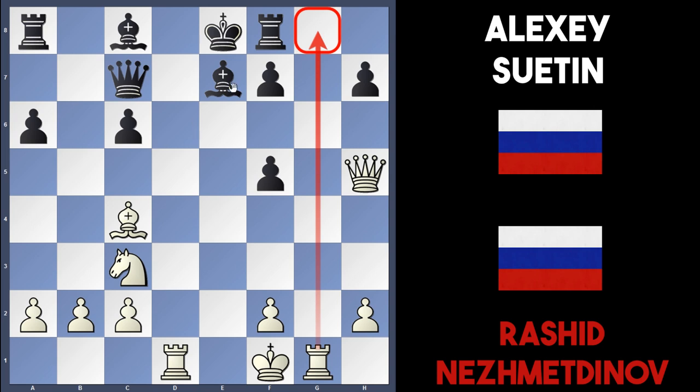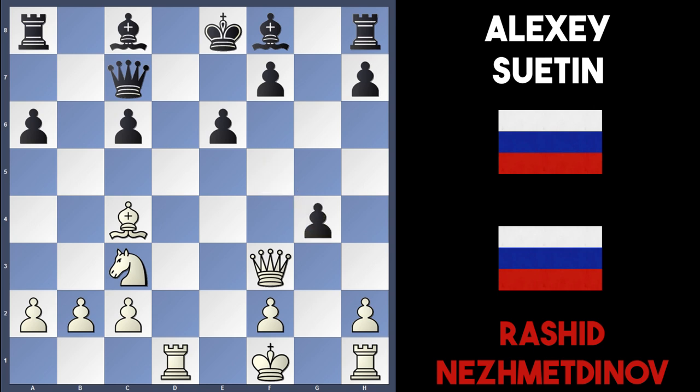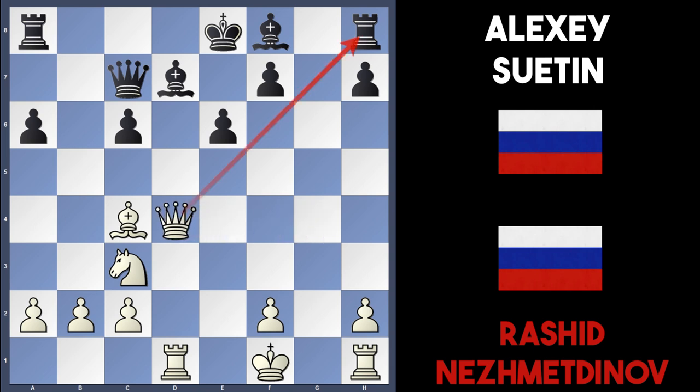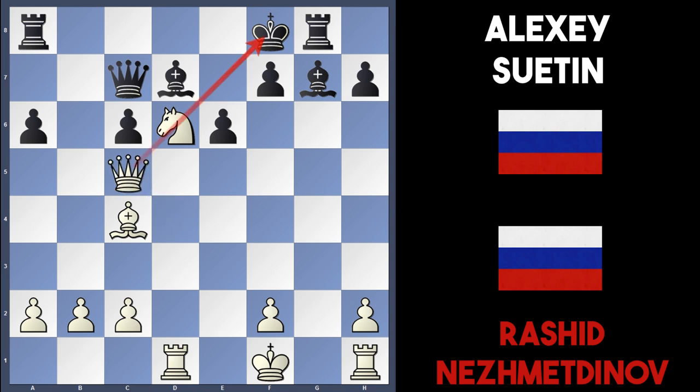Black is pretty much forced to capture — f takes g4 was played, Nesmetinov recaptured with queen takes g4. The next move is a bit suicidal: the bishop on c8 is protecting the e6 pawn, which protects the king and holds black's position together. In the game, bishop to b7 was played. Nesmetinov thought bishop d7 was better — not much better, but queen d4 would have been played, then rook g8, knight to e4. If bishop g7, knight d6 check, king f8, and white plays queen c5 with discovered attack ideas against the black king.